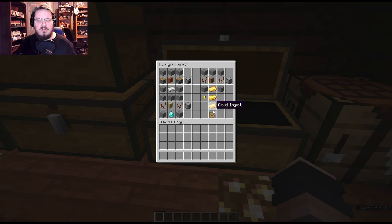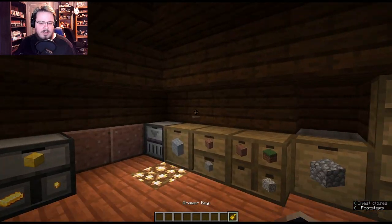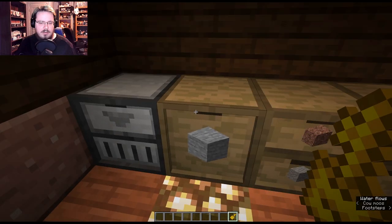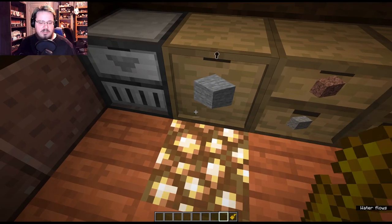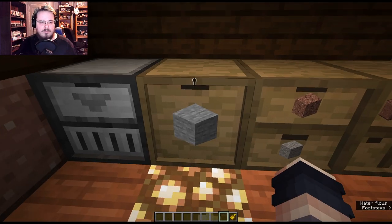Then there's a cool item called the drawer key, made with two gold ingots, a template, and a gold nugget. What it does is lock a drawer to a specific item.